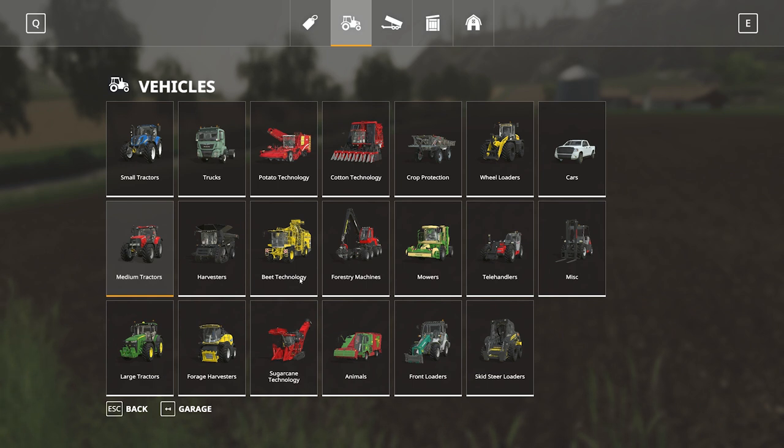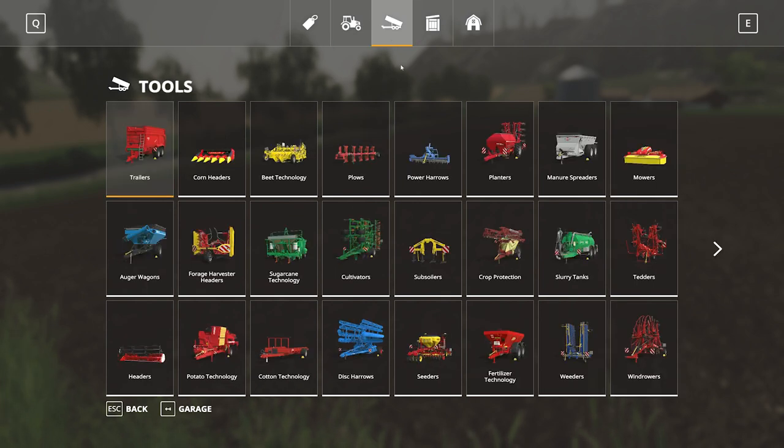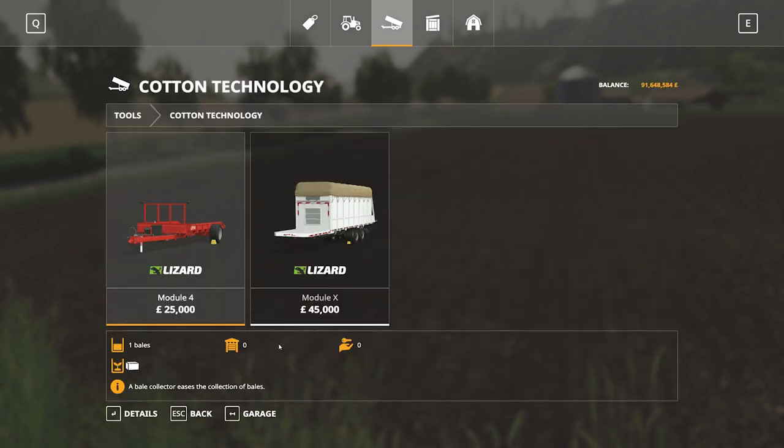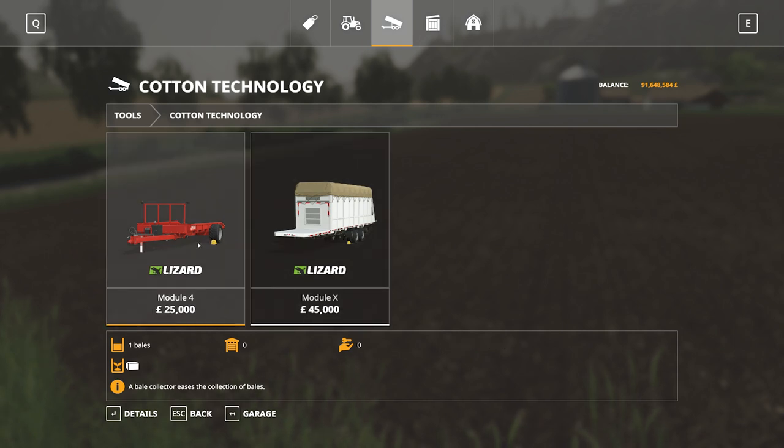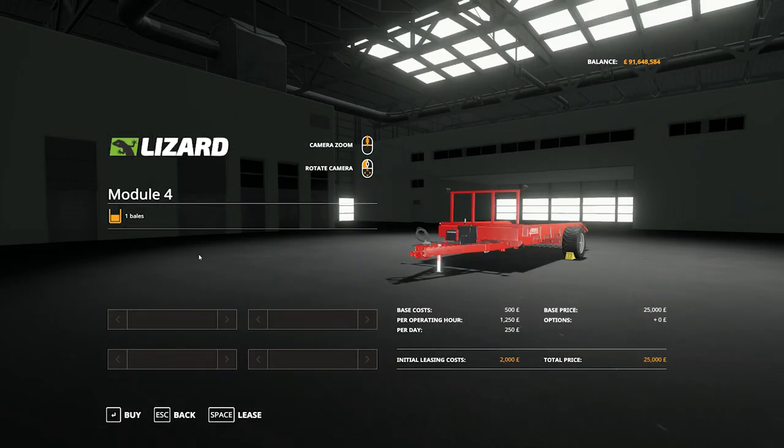The cotton harvester is going to create a bale — or cotton module — of cotton. We're going to have to move that. In the cotton technology tools section we have the Module 4, which is capable of moving one bale, and the Module X, which can carry two. For what we're doing today the Module 4 is fine, so we're going to buy that.